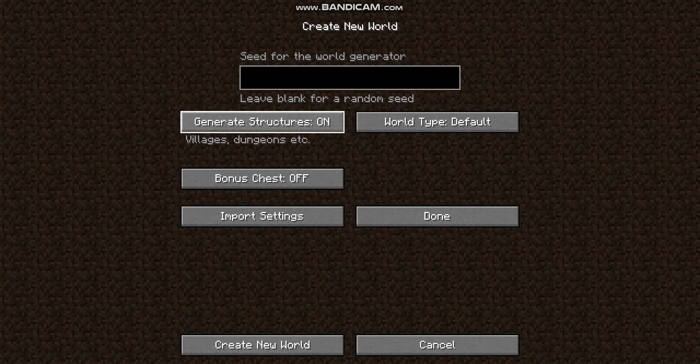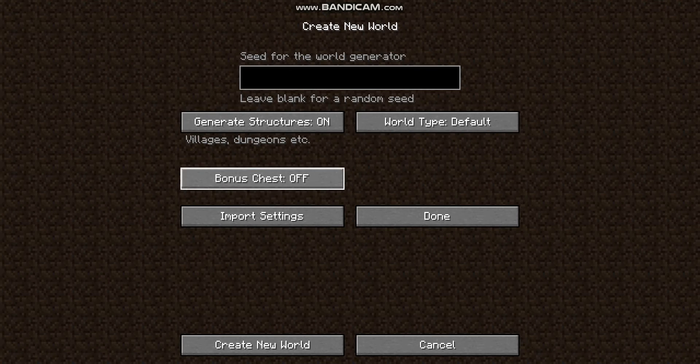More world options. You've got generate structures on, which is villagers, dungeons, and any of the extra structures that Minecraft regularly generates. Bonus chest is on and off — basically this one just lets you choose whether or not you want that bonus chest at startup. It's usually got a few things to start your game if you're a new player. If you're not, maybe you don't want it. But right now, just to show you what it looks like, I'm going to leave it on.